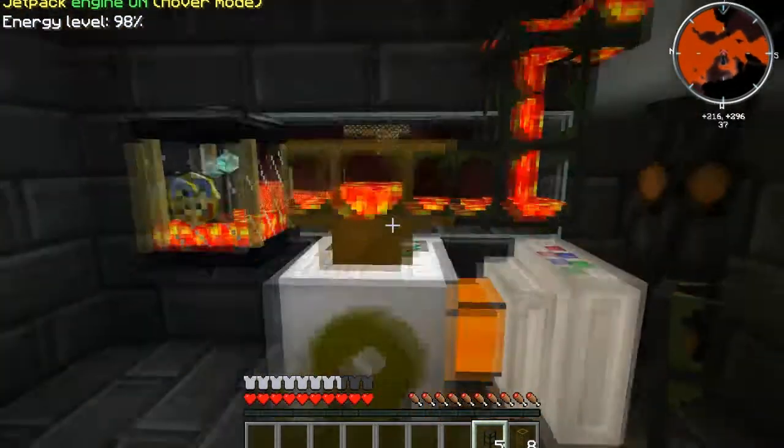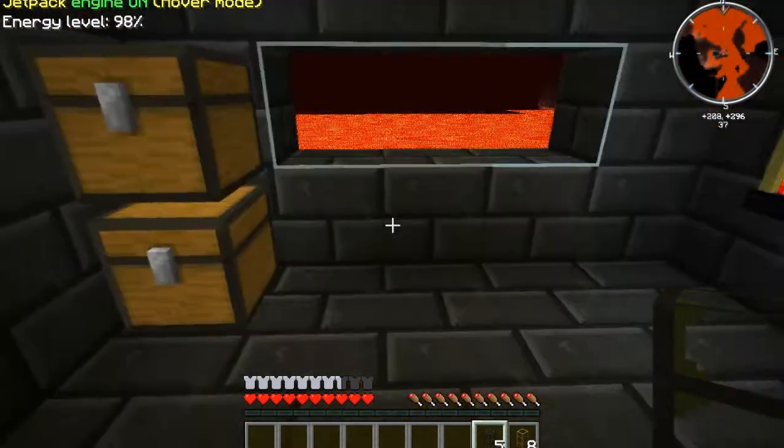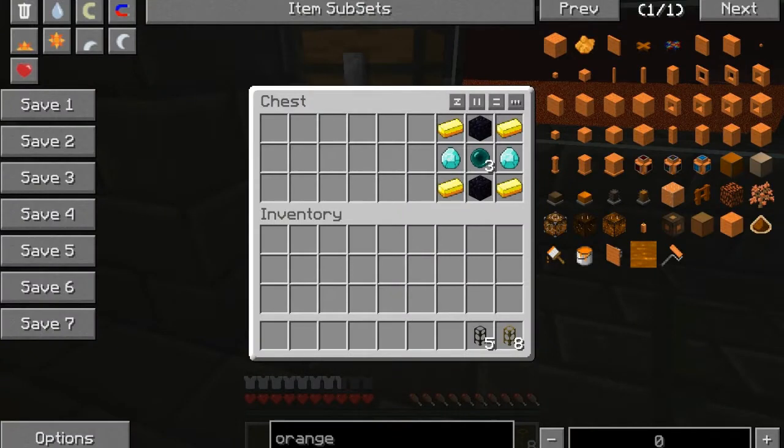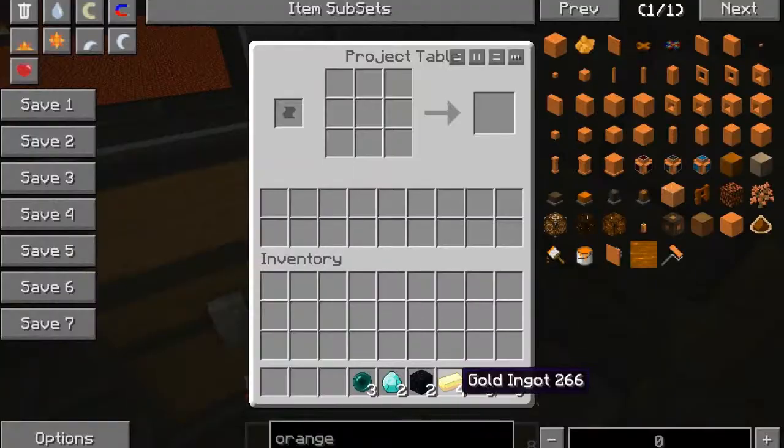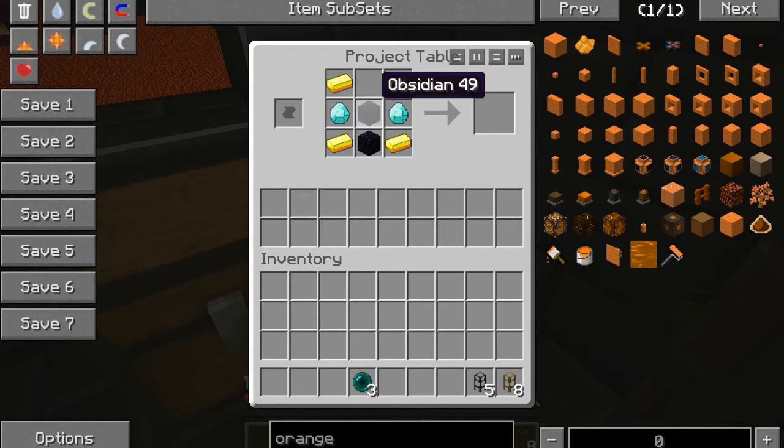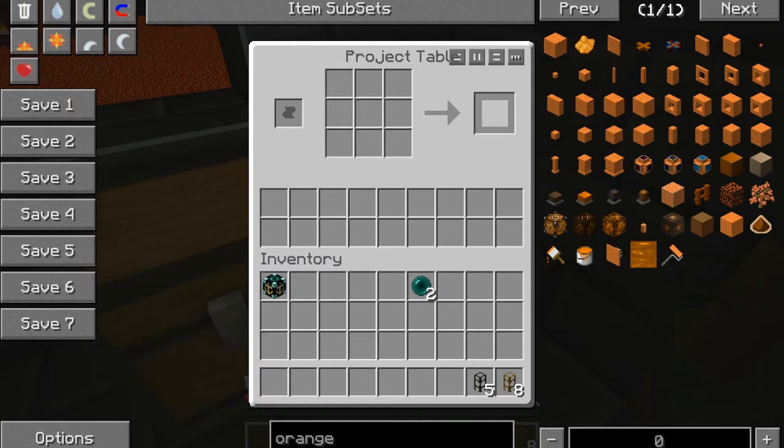So we need to wait for this to stay loaded. We're going to make a world anchor. To do that, we're going to put gold ingots — I always call them gold bars, but they're gold ingots — on either side, diamonds like so, obsidian like so, and an ender pearl in the middle. And that's going to give us our world anchor.